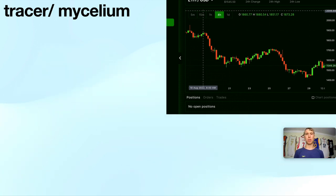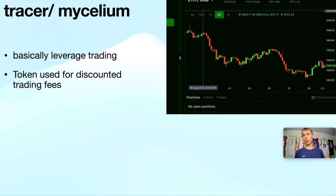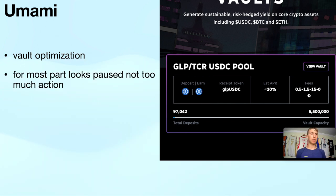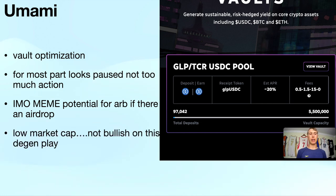Tracers, also known as Mycelium, is essentially the same as GMX — leverage trading, with tokens for discounted trading fees via the TCR token. Not super bullish on it, but it could pump. Umami is similarly speculative with meme potential — most vaults are paused, specializing in vault optimization but with almost no TVL, not even in the millions. Low market cap degen play.